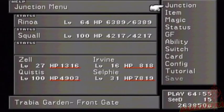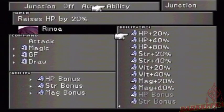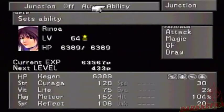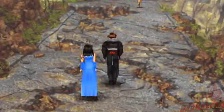It looks like Zell automatically leaves the party here but I don't think we're going to do any fighting for a while. I'm going to put Rinoa in because there's a certain draw point in here that I want to get my hands on. Let me fix up her HP and strength in case I do get into a fight. There's a certain draw point in here that I want - since I did not get the Leviathan GF for Aura spell, I have to get that certain spell by other means.